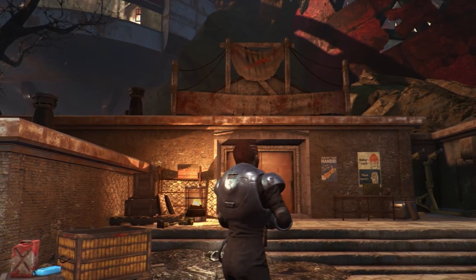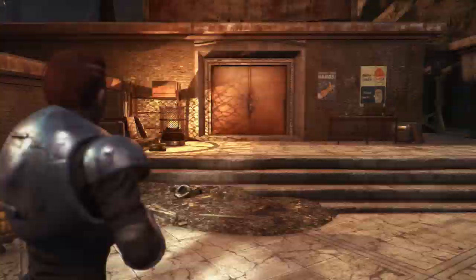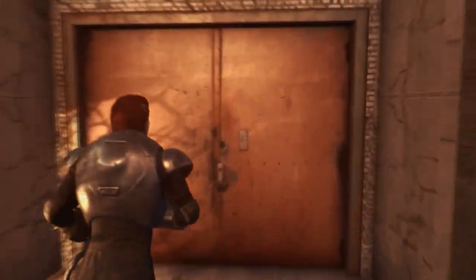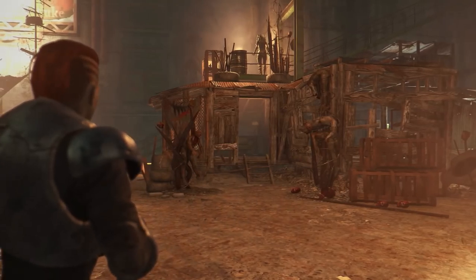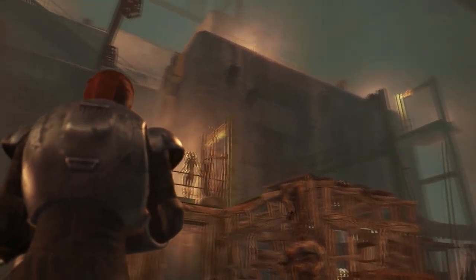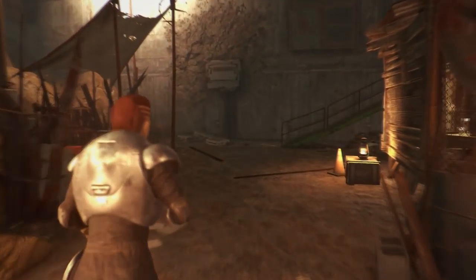Firstly, you need to get to the Disciples Cave. This is just underneath the Nuka Mountain where the Nuka Cola is actually crashed against. Once we go inside this cave you will see a huge structure and a load of Disciples just roaming around — just being Disciples basically.